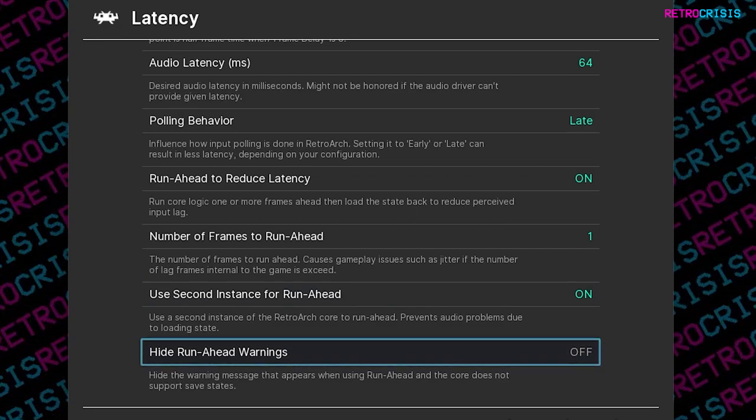The last one is Hide Run Ahead Warnings. I've got this set to Off because if there are any warnings, I want to see them.